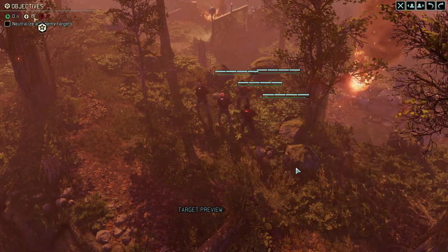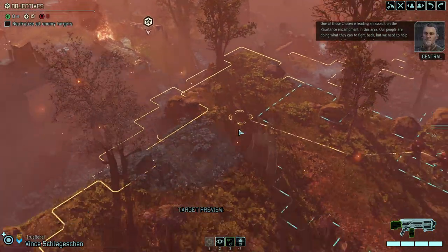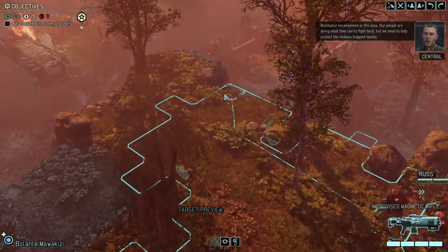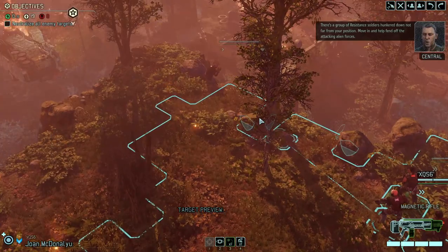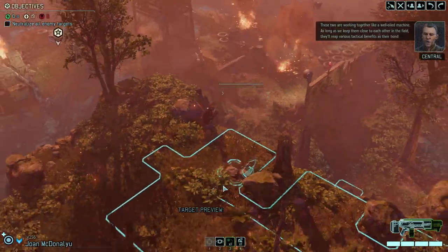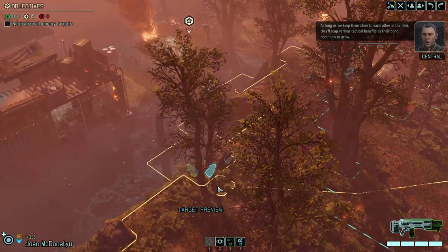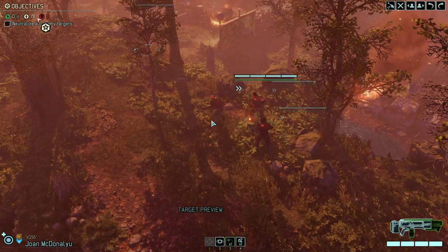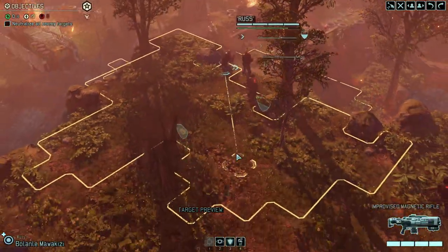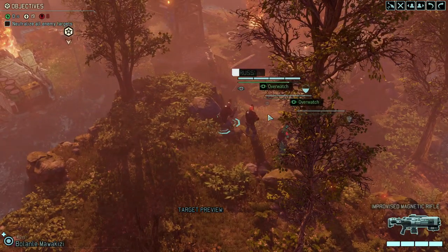We've just landed - let's hope it's one of the missions where we get resistance operatives on top. One of the Chosen is leading an assault on the resistance encampment - fantastic! The resistance encampment operatives are essentially as good as our soldiers at this point, almost. Our soldiers have better weapons now because we rushed the weapon upgrades, and there are various tactical benefits as the bond continues to grow. Let's keep everyone at the edge in cover.